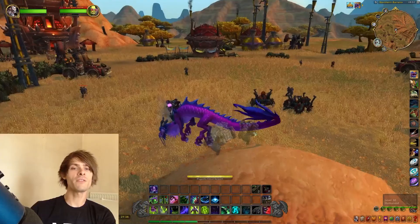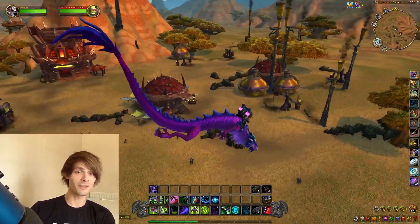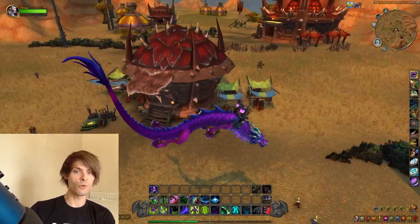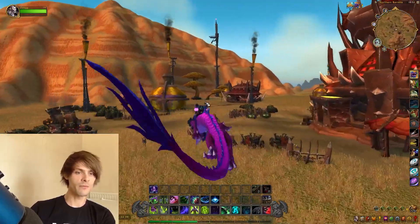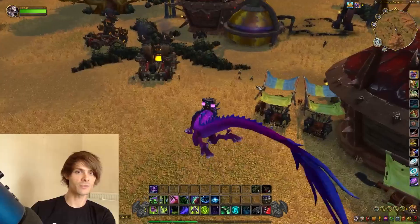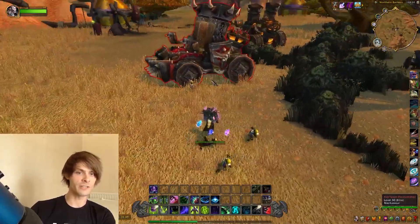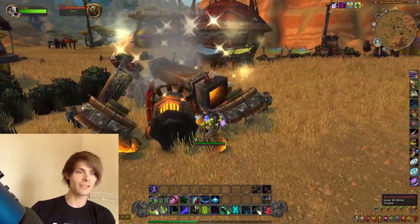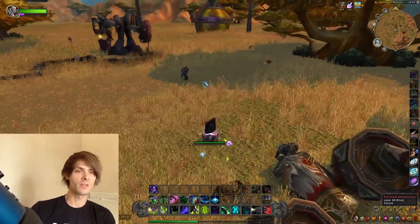My preferred method is to literally run around in a circle, because all of these mobs have a chance of dropping the stone and they're all quite spread out. This is probably best done on a Druid, however I do have my Demon Hunter here and you do get these massive packs of Engineers. In about an hour's worth of farming, you're most likely going to be getting at least one of these battle pets.